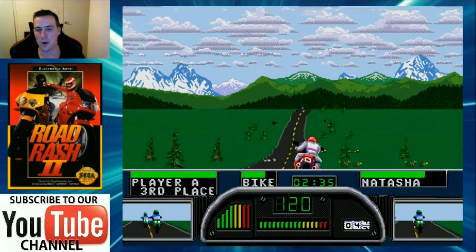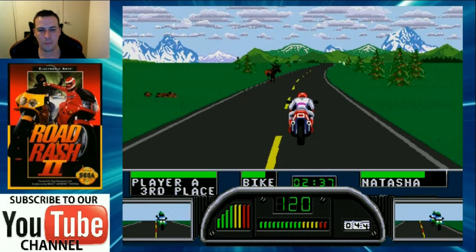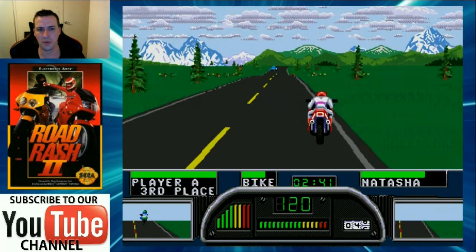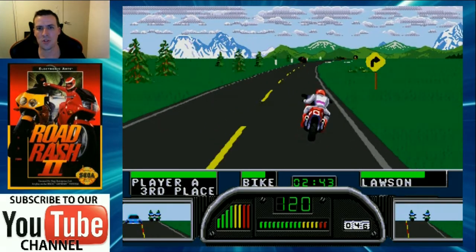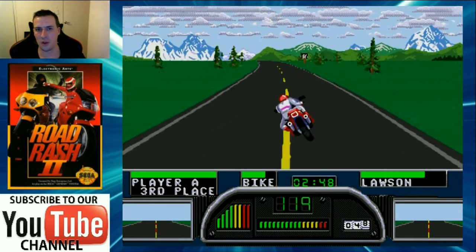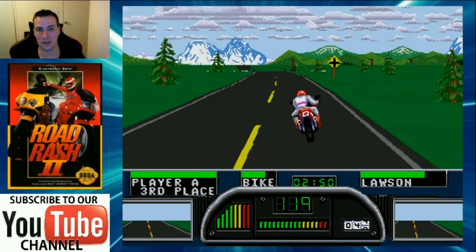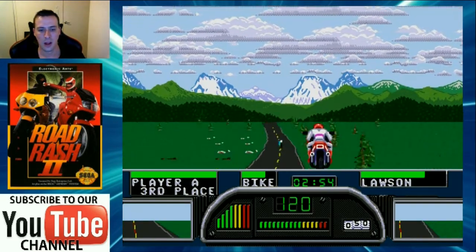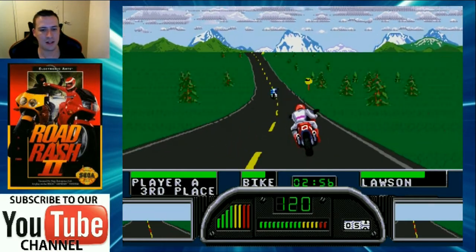There's a nice lady in this called Natasha who's pretty sweet and will befriend anyone. As long as you're good to her on the track, she'll be friends with you. But if you start getting violent with her, she'll come after you - hell hath no fury like a woman scorned. Hopefully you'll see a cutscene or two before we're finished.